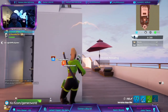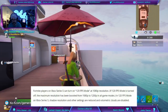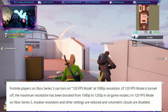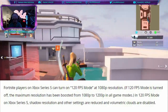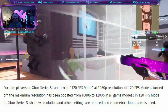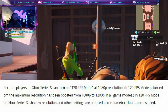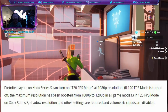If you're on the Xbox Series S, you can turn on 120 FPS mode at 1080p resolution. If 120 FPS mode is turned off, the maximum resolution has been boosted from 1080p to 1200p in all game modes. In 120 FPS mode on the Xbox Series S, shadow resolution and other settings are reduced and volumetric clouds are disabled.